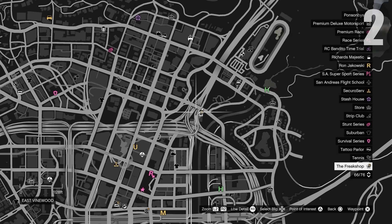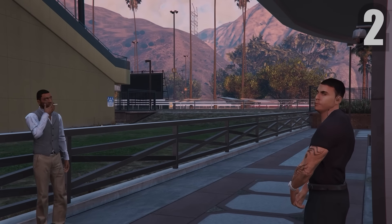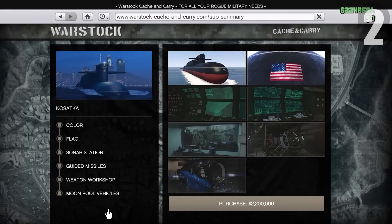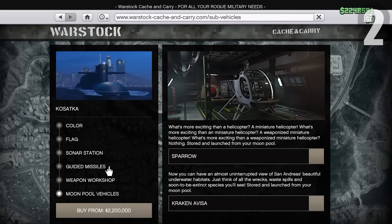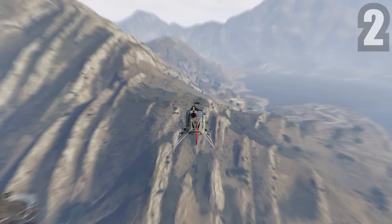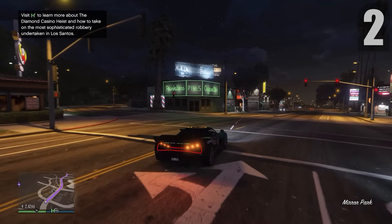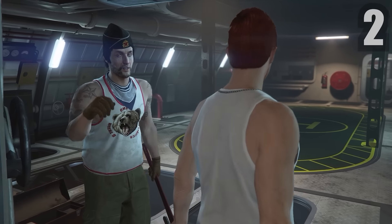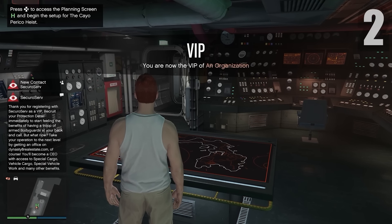Now we start by buying the Kosatka. It'll be locked, so open your map and go to the icon with a palm tree on it. Head over there and it'll tell you to go to the Diamond Casino, into the Music Locker. Go inside, head to the destination, a cutscene plays, and after that the Kosatka is unlocked. Buy it. If you have an extra 1.8 million you can also buy the Sparrow — a helicopter that spawns inside your Kosatka. I'm going to do the Cayo Perico heist once first and then buy the Sparrow because it makes spamming the heist much easier. Once you buy the Kosatka, Pavel will call and introduce himself. Set your spawn point to the Kosatka, go into a new session, and you'll spawn inside it.